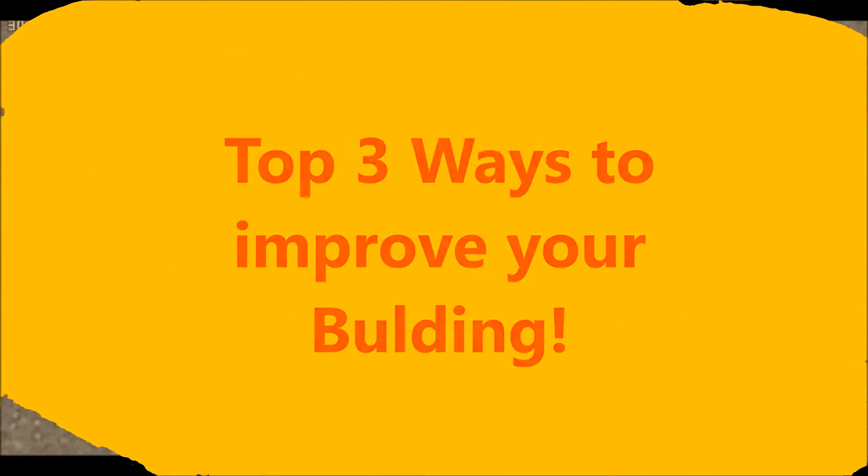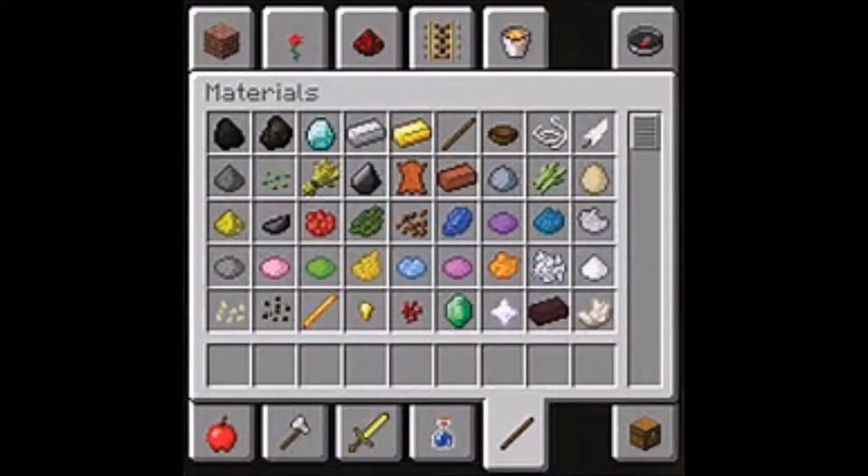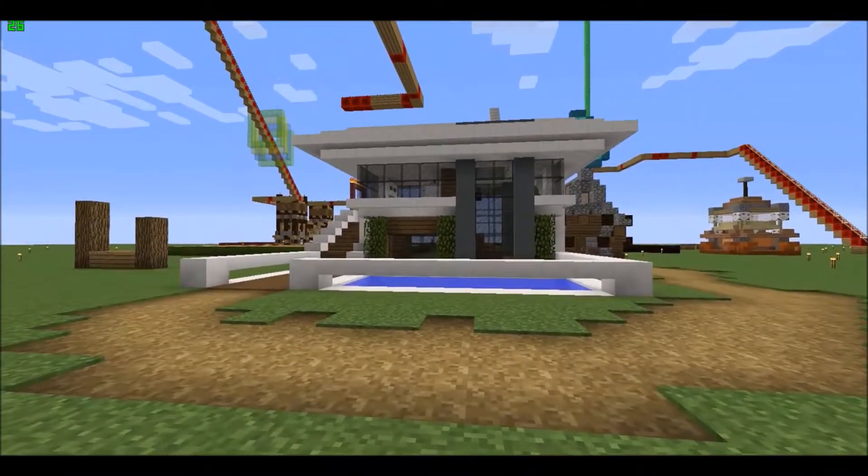Number one: using similar or contrasting blocks and colors. Here I have used clay and quartz — they are contrasting.